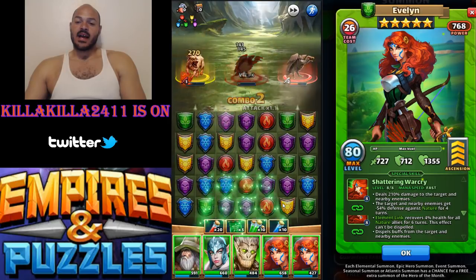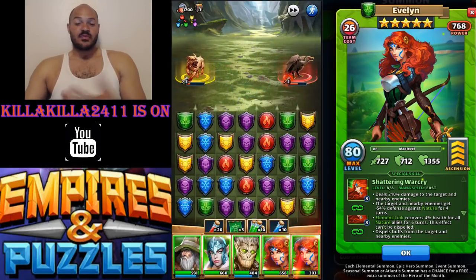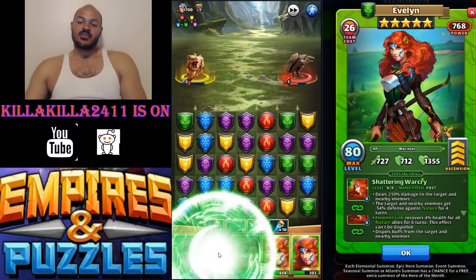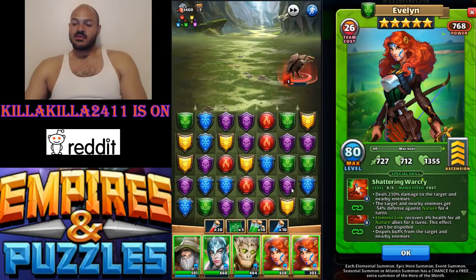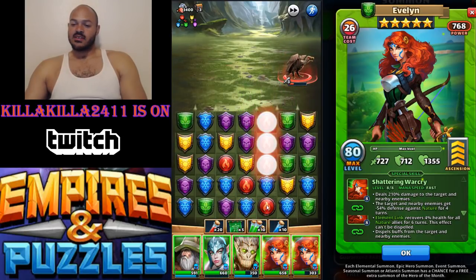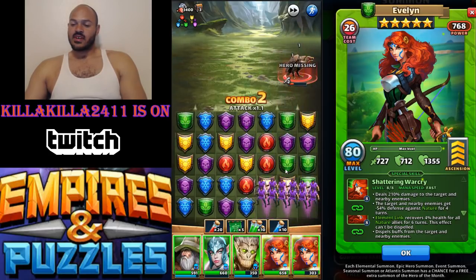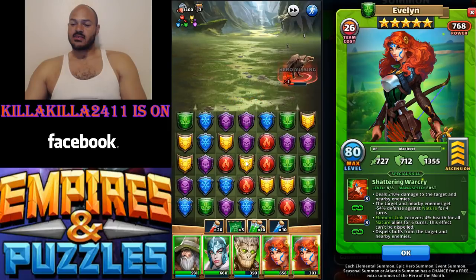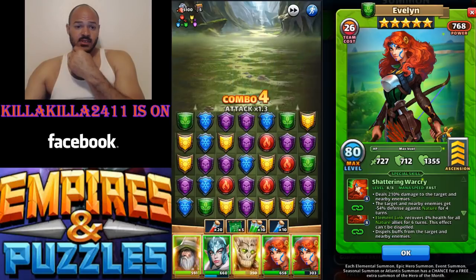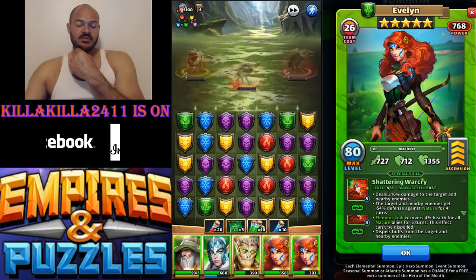Alright, let's see what's up. So we got Evelyn up. I'm actually going to take these guys out with this one first, and I'll use double Evelyn on the next group. That's the right color, just the wrong spot. There we go. Boom.